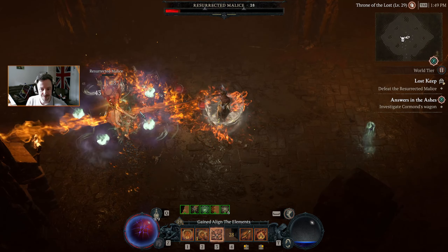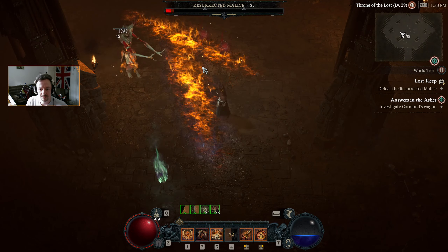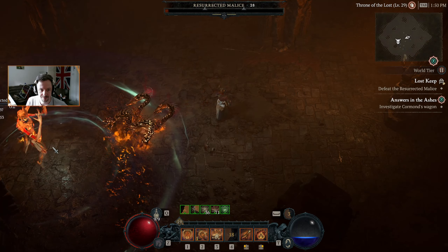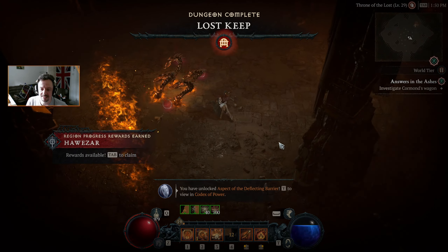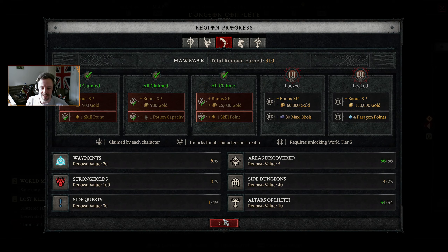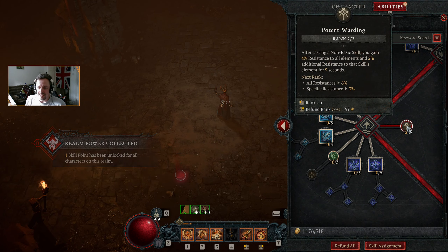If we're standing on the right side of it of course. You are going down. Dungeon complete — and with that our renown for Hawezar is done and we can claim our extra skill point.